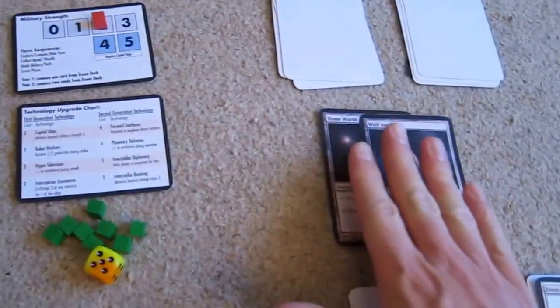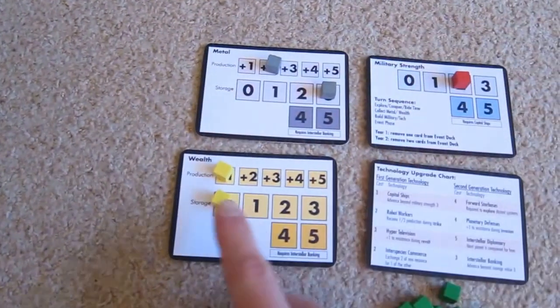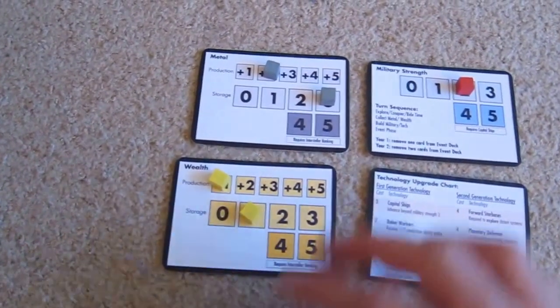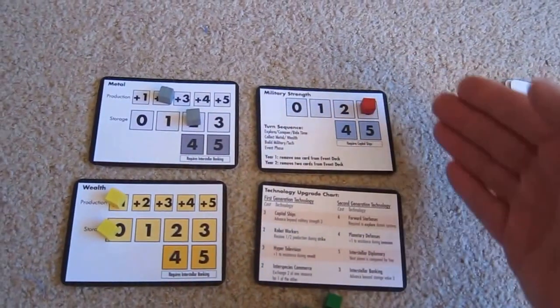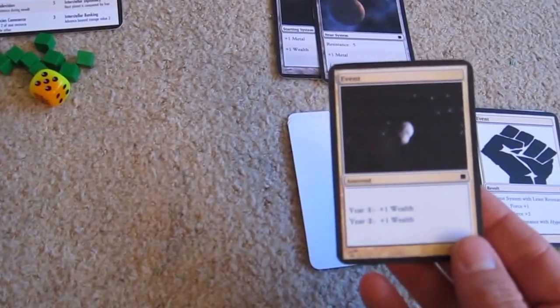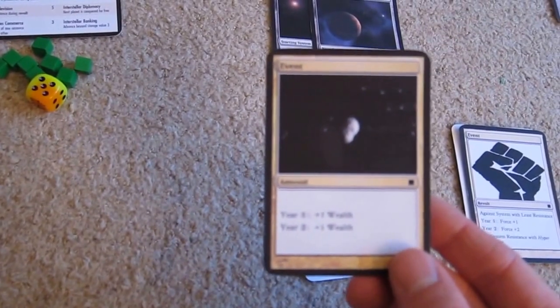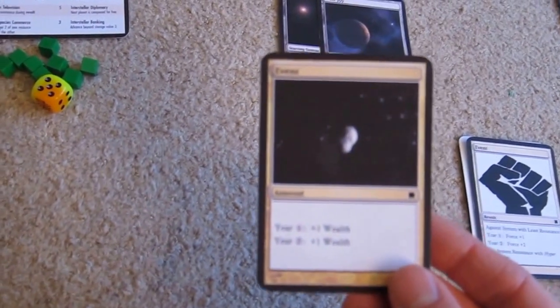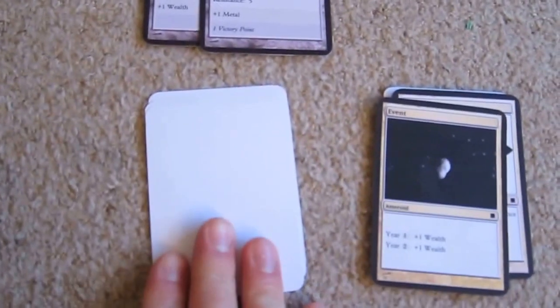We've done our conquering and income: two metal, still one wealth. I'll spend both of those to get a military — I want three military. An event comes up and it's plus one wealth: an asteroid giving us some material we can sell. Most of the events are bad, but some of them are good like this.